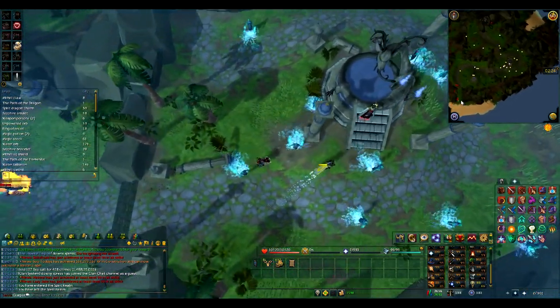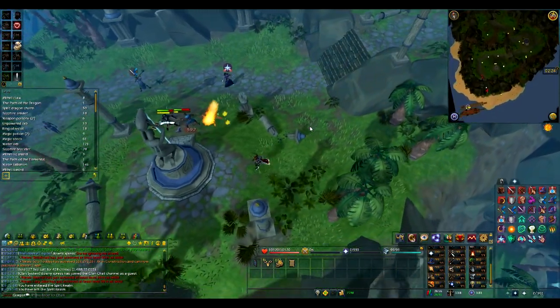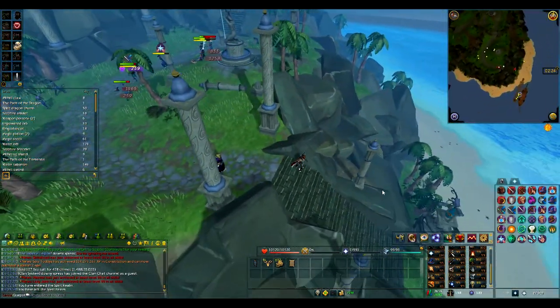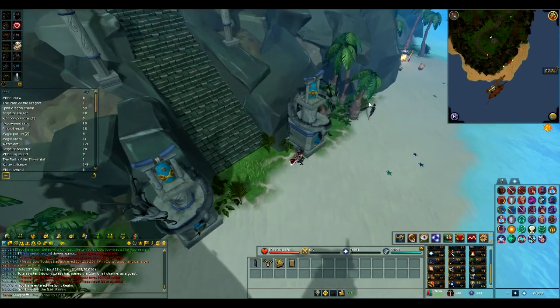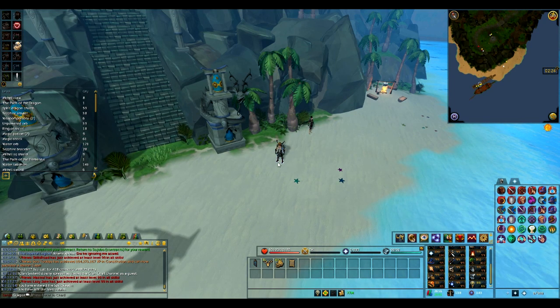After that, return to Ling and your mini quest will be completed. You'll get a couple of chimes, some slayer XP, and a couple of other things. It might be good for getting a little bit of charms at the start. It does take a while to kill those dragons, but it's not too many, so it should take around 40 minutes to complete.